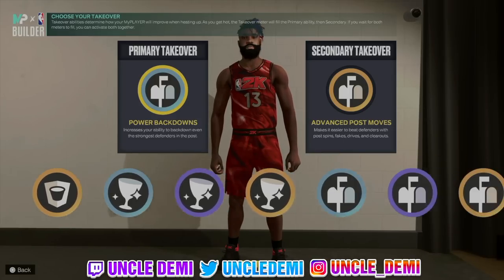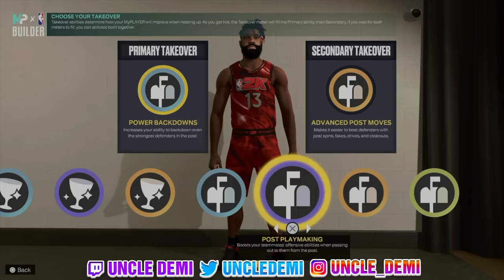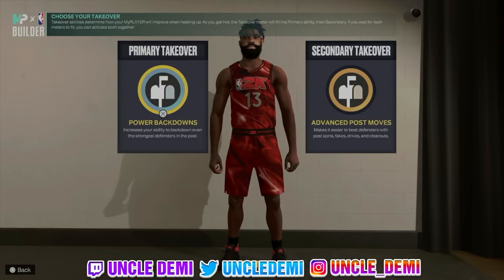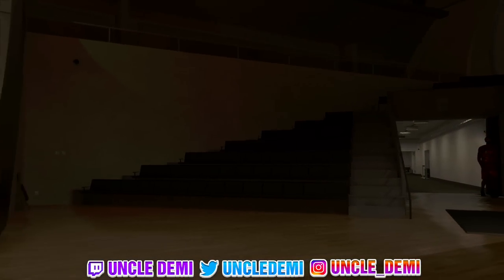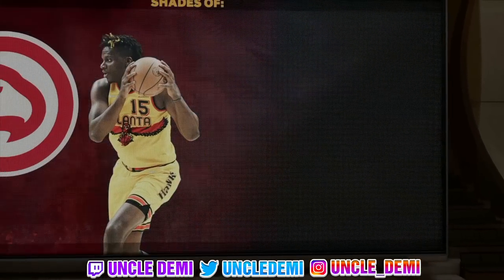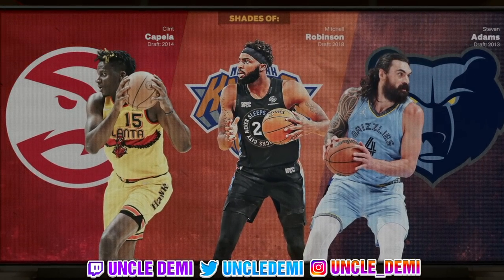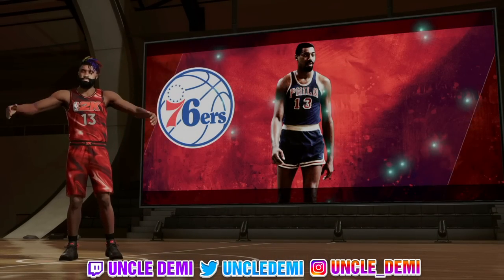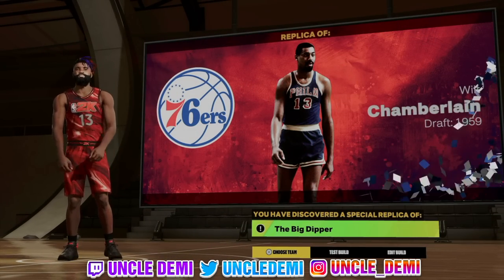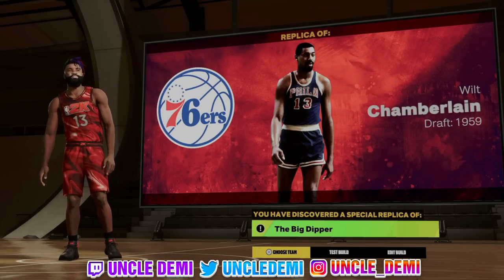Still a very solid build. I still went with power backdowns and advanced post moves. But you have rim protector, glass cleaner, and post takeovers — so it's really your preference, there's no right or wrong answer. You're still gonna get the 76ers version. You've got one version that's offensive heavy, and then one that's a little more rebounding and blocking heavy. It's really your call based on your play style.